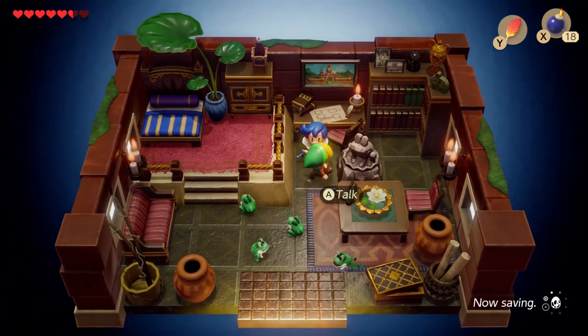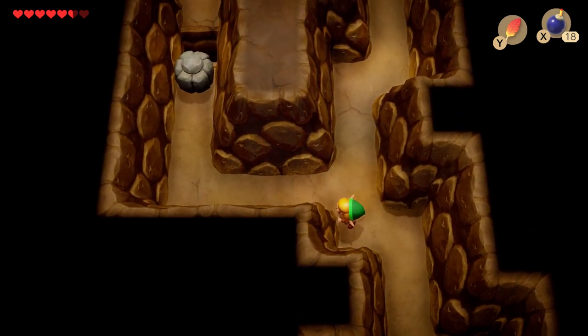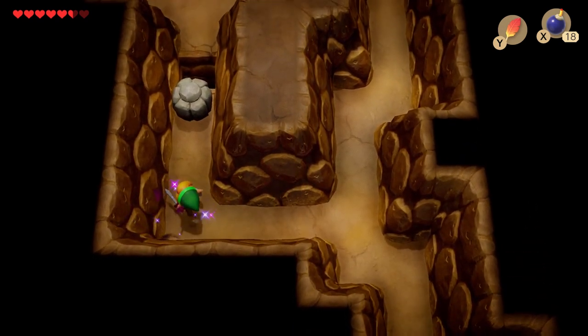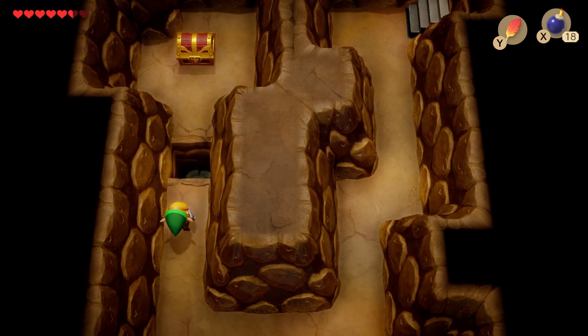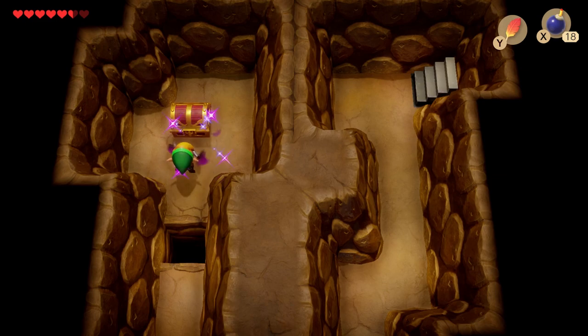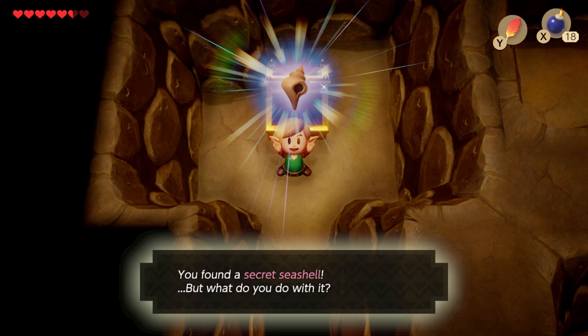Now let's move the statue and play a little bit of minesweeper. First we have to go into this cavern — just kill these little green slimes, move this rock, and then we can get this chest, which contains another seashell.